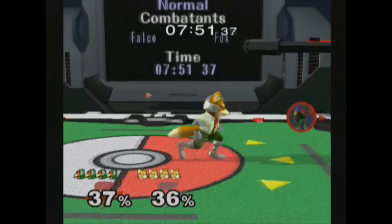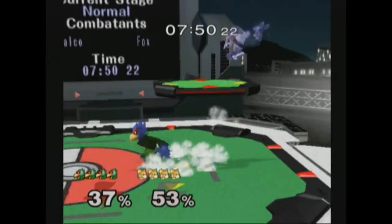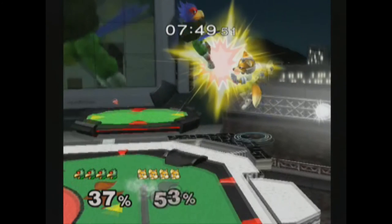Spacing is also about putting your hitboxes where you think your opponent will try to go — to stuff their approach, catch them off guard, or catch the recovery. In this last example — okay, to be totally honest, this is a computer, so I just know where he's gonna go, but for the sake of this example, let's assume I read him. After I knock him off stage, I predict he's gonna try to recover high, so I jump and place a down air right where his mid-air jump will take him, and I catch his recovery and spike him.